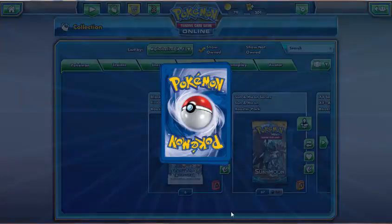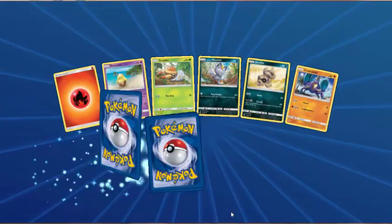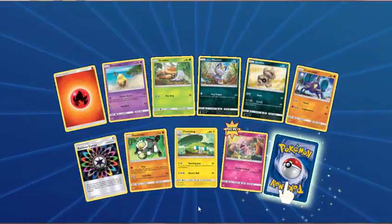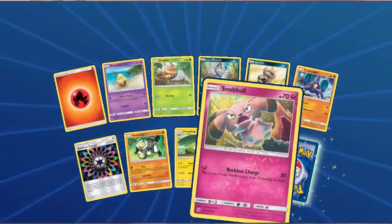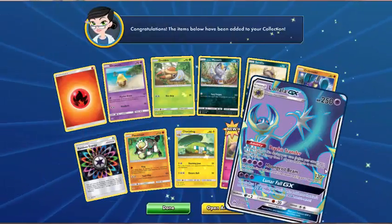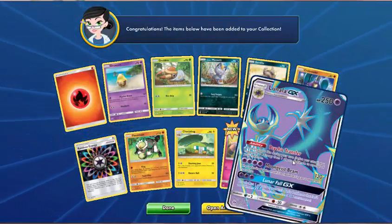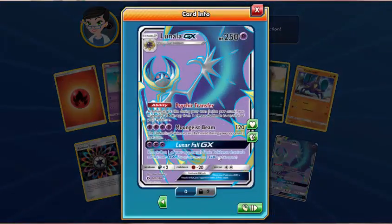Decidueye GX is very good — and I think we knew that after it won some regionals at the weekend. This pack — Fire Energy, Drowzee, Grubbin, Alolan Meowth, Sandile, Crabrawler, Rainbow Energy, Passimian, Chargerbug — Reverse Snubbull. And — oh yeah! Full Art Lunala GX! Look at that — that is beautiful. That is now the second one of those I've got, so I've now got three Lunala GX total. Oh, that is amazing. Might have to build a deck with that.